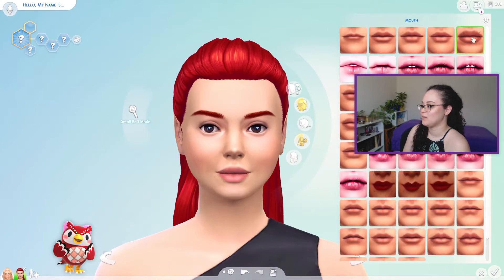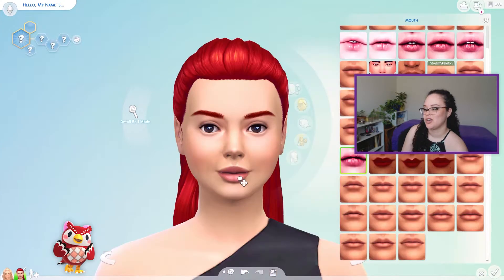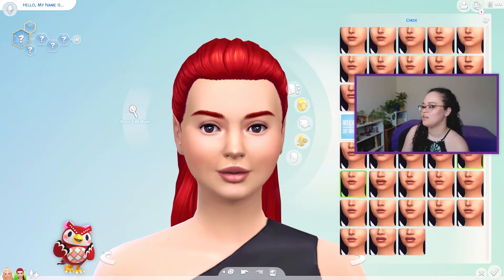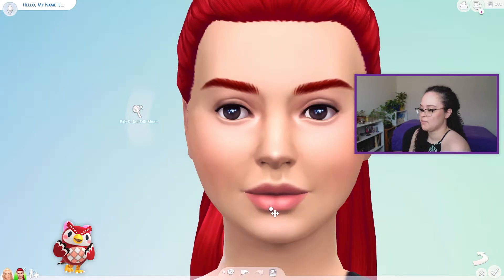I don't like this mouth anymore. How do I get a mouth shape that I like? I feel like the eyes are weird still — or is it the nose? Should we see if we could do skin details on her now? I feel like the cheeks should be kind of higher and rounder like that. The mouth is still weird. I don't know what I'm doing.